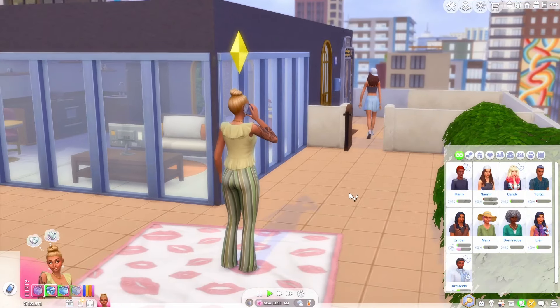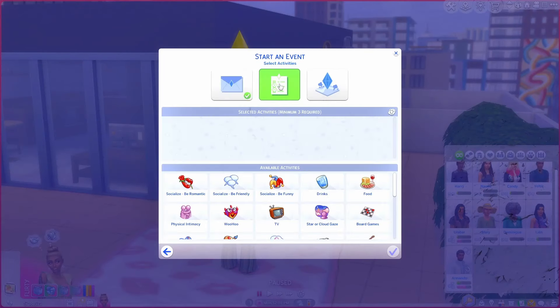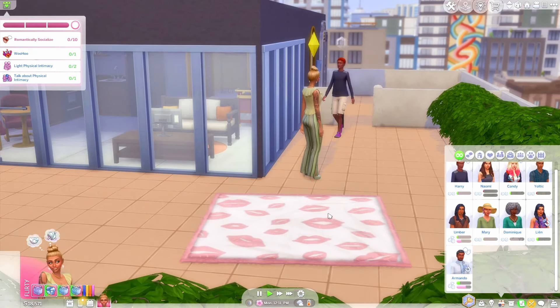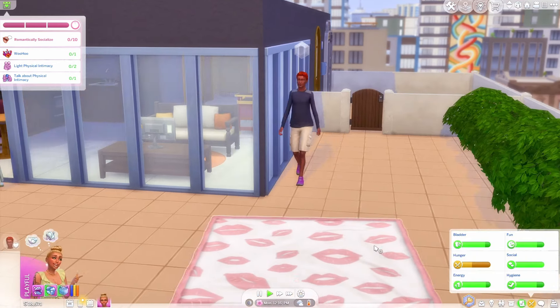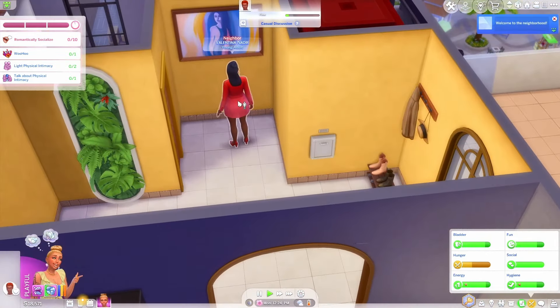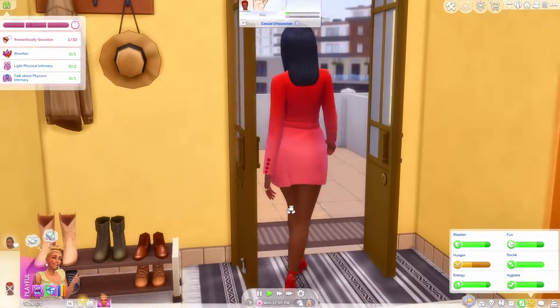It was a terrible date and she knew it — she was ready to leave. I just want someone to come over and check out my new blanket! We might end up having to invite Umber or Armando but let's try somebody else. There he is — Harry Fitzgerald! Let's immediately declare our love before we even introduce ourselves. Wait, there's still a girl here — who is that? Valentina Nadir — hi, can I introduce myself?